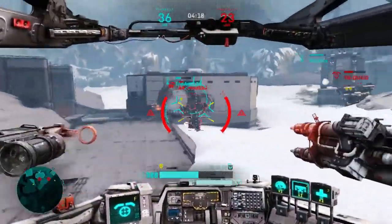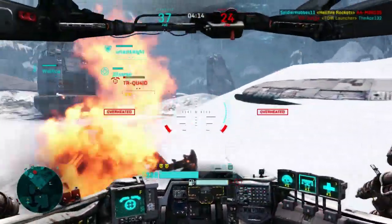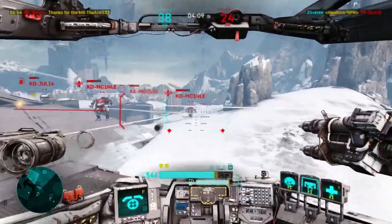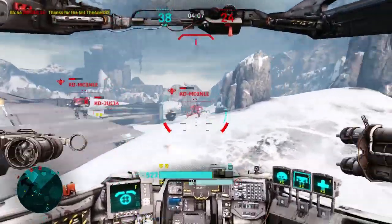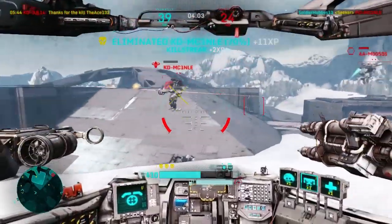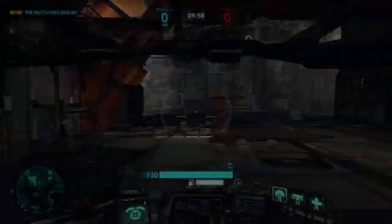For a basic Rocketeer, the Seekers are the weapons you're going to want to use because they are the simplest to use and they are pretty damn effective. However, they're only really that effective on maps that are nice and open, like Bunker or Last Eco. The other upcoming weapons are much, much harder to use, but they do have some benefits.